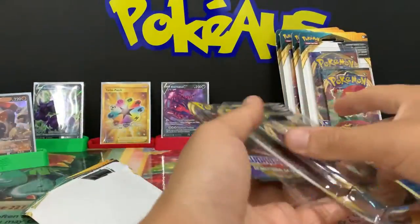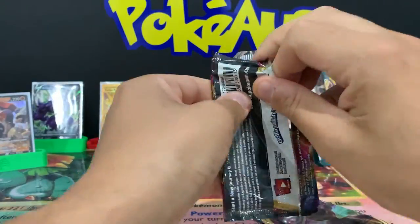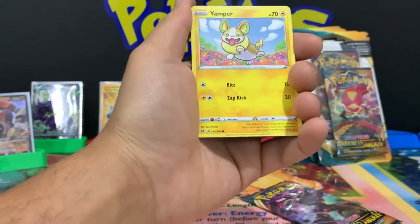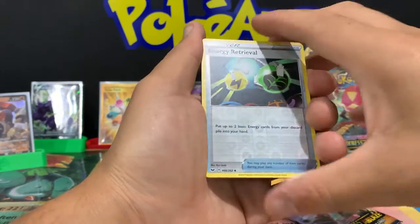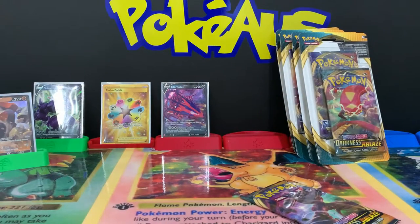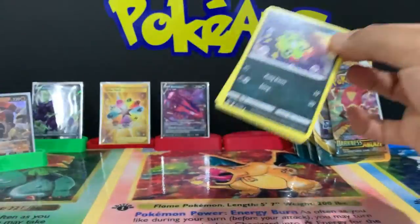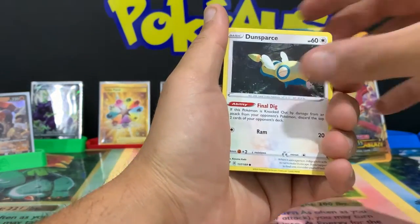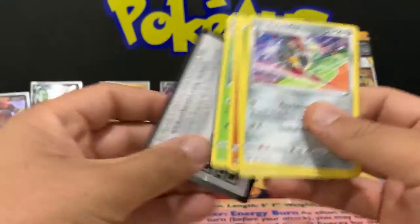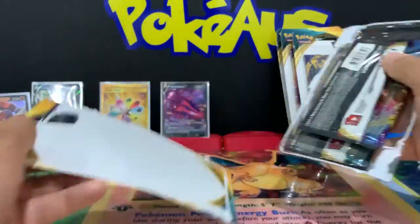Let's open up another one and go to Sword and Shield. I really need the Snorlax VMAX card - if I get that it will be pretty good because I actually need it for my binder set. We got a reverse Energy Retrieval and a Thievul. Darkness Ablaze now - Spinarak, Bounsweet, Dwebble, Pansear, electric, Galarian Mr. Mime, Karrablast and an Escavalier non-holographic rare. The pulls are slowly dying out but we've got more packs to open.